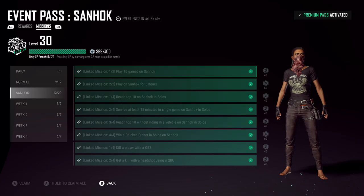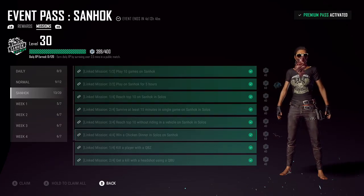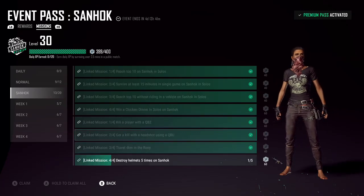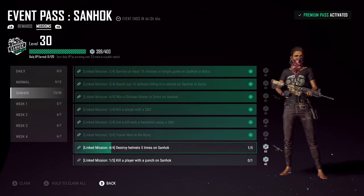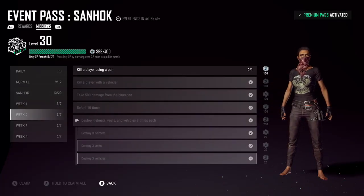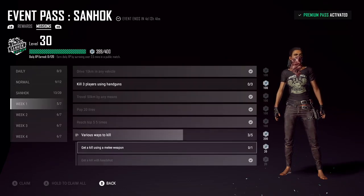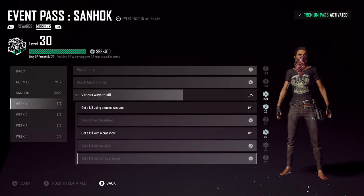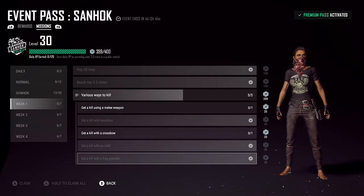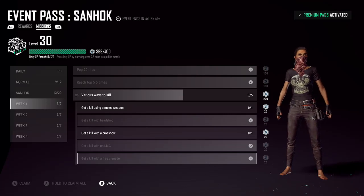There are also missions that involved using different weapons. So you had to use the QBZ, you had to use the QBU, you had to use the VSS, which is good. And even that week where you had to drive all the different vehicles — drive all the different vehicles in Sandhawk. So you got used to driving the boat and the little water scooter thing, and trying to find a UAZ. That was good.